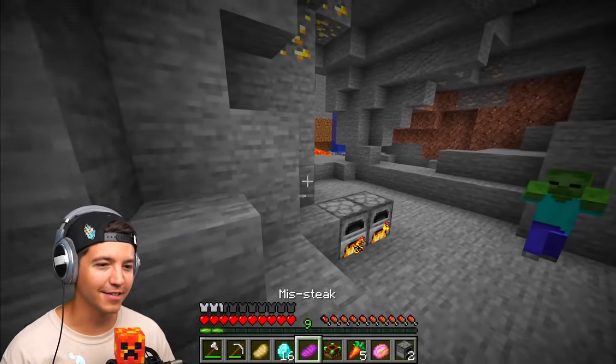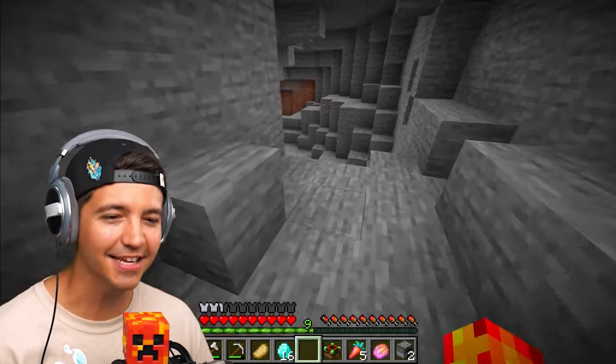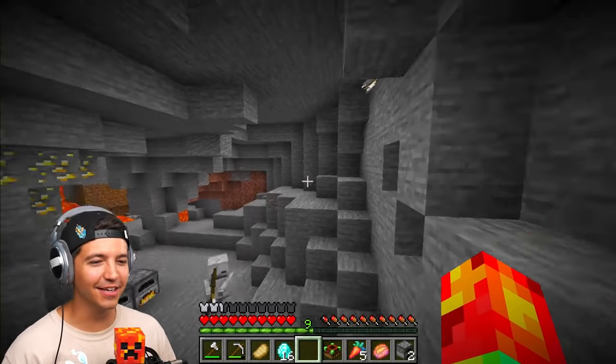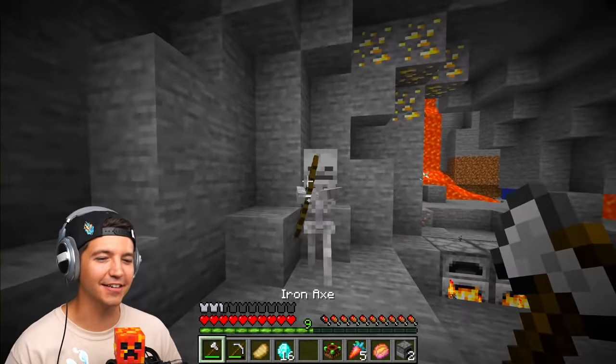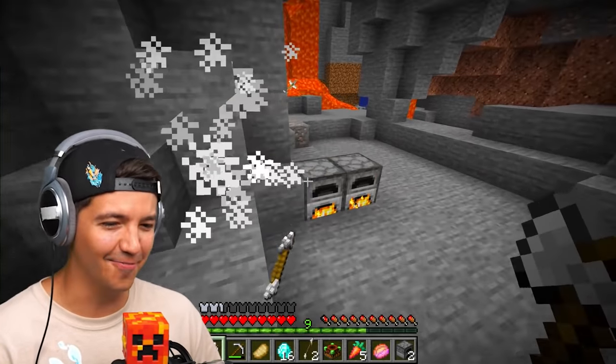All right, I got my gold smelting. We found a skeleton. We have the missed steak, which is supposed to make it so he can't hit us. Look at the skeleton trying to shoot me - look at these arrows. So if this works on skeletons, does this work on blazes in the nether? Because this is fantastic. I am really close to the skeleton and he's still missing.